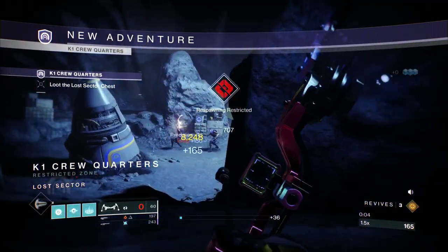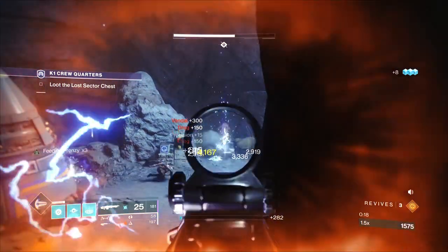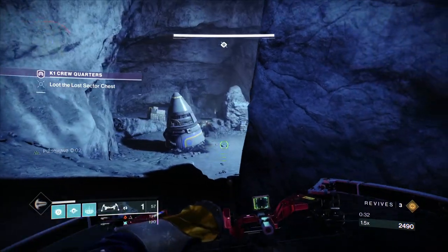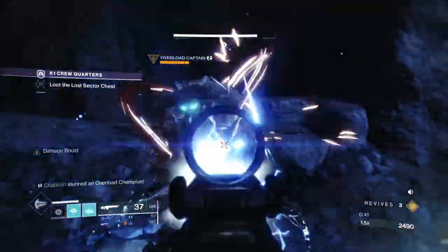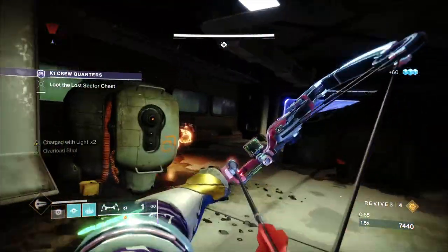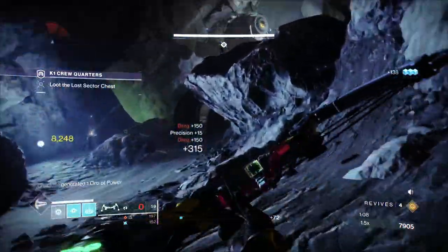In this room we'll focus on add control, using Thunderlord as much as possible. You don't have to spam the machine gun — you can save it for the champions, which it's really good against, especially with the 50% arc damage buff active. We're going to fight from this rock and not go down there at all. You mainly want to get all the ads down first, get a stun, and get a pulse grenade on the champion. We spam Thunderlord until he's finishable — it easily handles the champion.